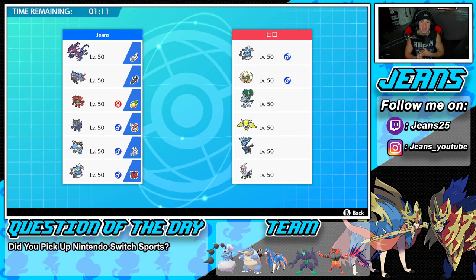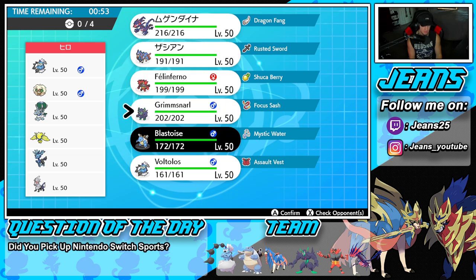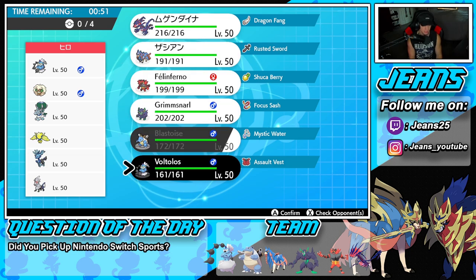The opponent's team also has Whimsicott, Thundurus, and Regieleki. We grabbed ourselves a perfect record last video so right now we're 3-0 in the new season. I think I might lead Eternatus here — we have a decent amount of speed — but Zacian's going to be a little pain. I might go Grimmsnarl and Thundurus, or Grimmsnarl and Eternatus.